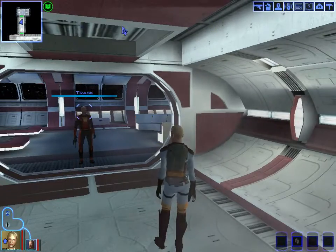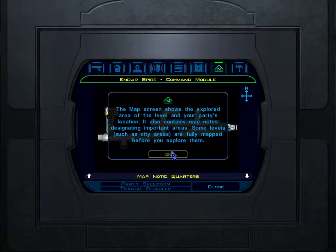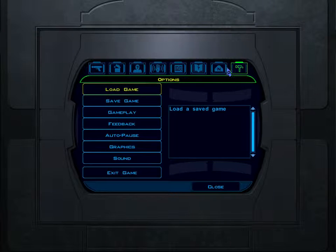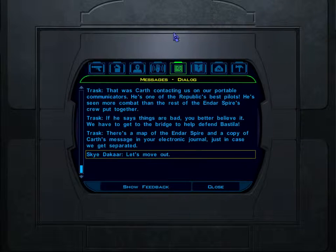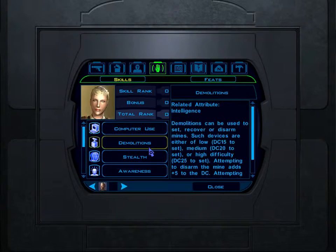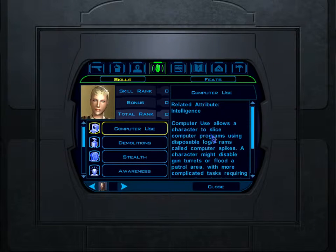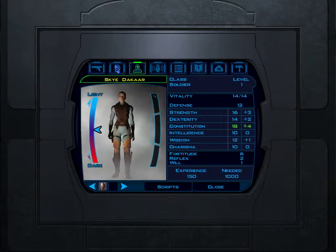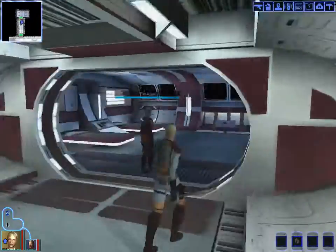We pull up the interface and check the journal. We find our location on the map — it's a pretty straight shot to the escape pod. We also discover we have stealth available. We check our alignment and decide we're good with it.